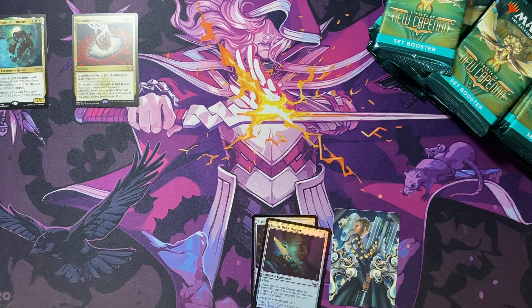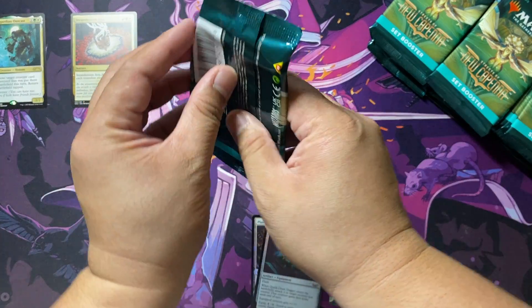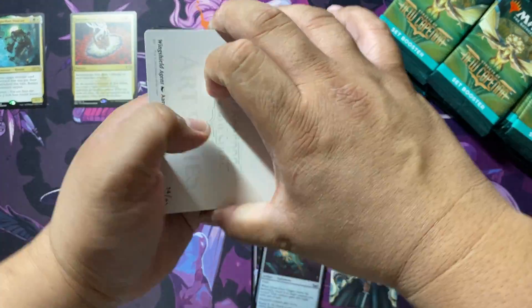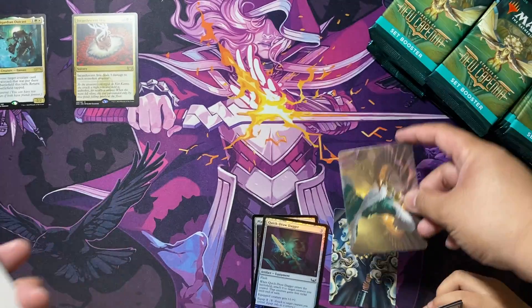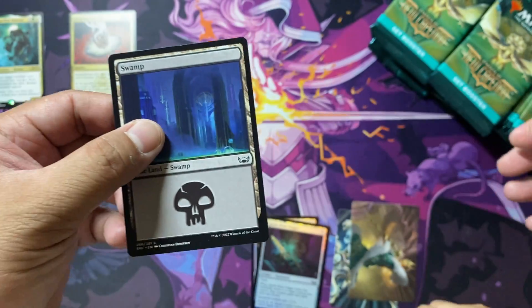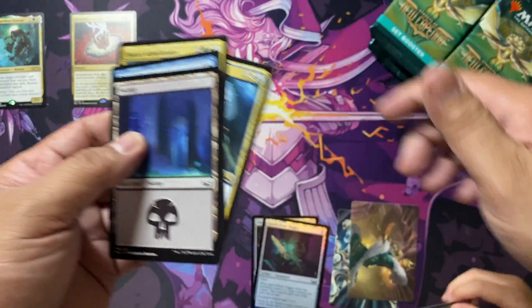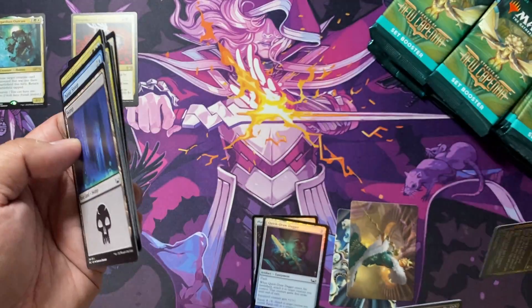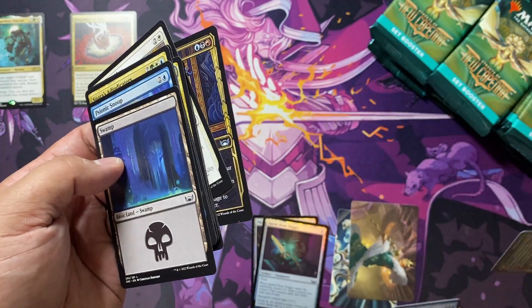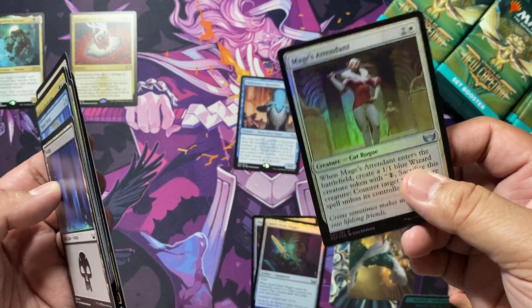It looks like my assistant sneakily grabbed a pack. Hey, you have to show it over here, or else people are not going to believe you pulled that etched foil Obnixilis. Let's show the cards she pulled. She got a Misho's Charm, and her rare is an Undercover Operative with a foil Mage Attendant.